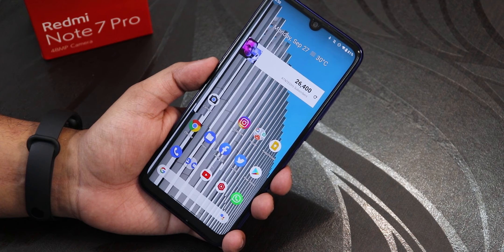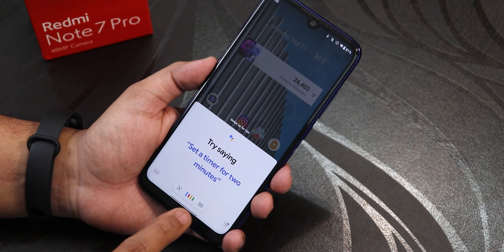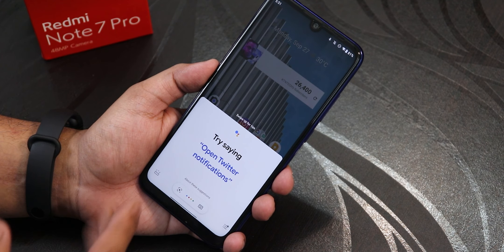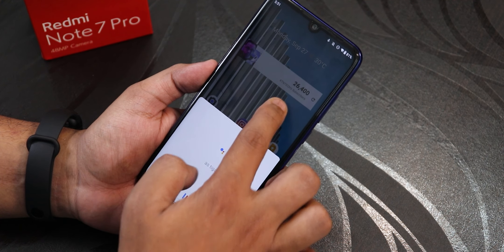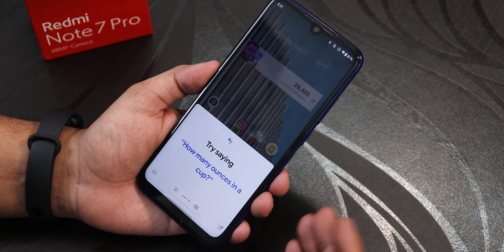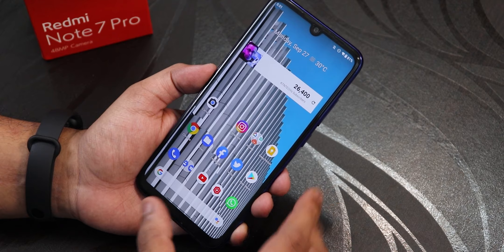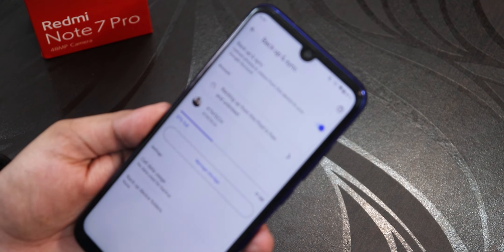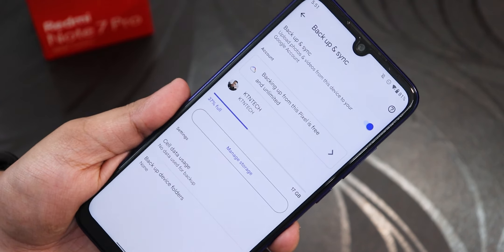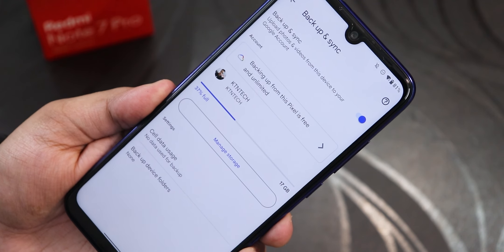Google Assistant works flawlessly — tested with 'Hey Google' and 'OK Google' — no problem. You can also swipe from the corners to get Google Assistant. In Google Photos backup and sync, you get unlimited backup since the device is recognized as a Pixel.